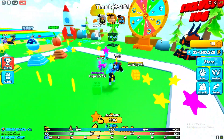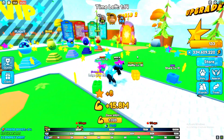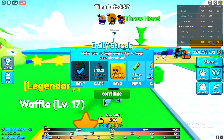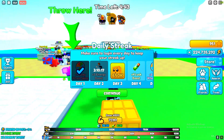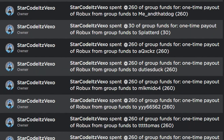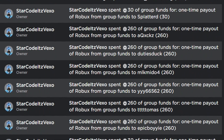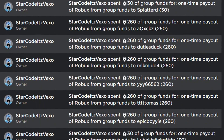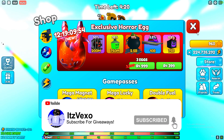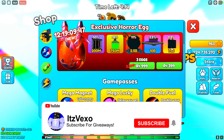Before I end the video, make sure you like and subscribe to my channel. That's all of the codes in Yeet a Friend for the horror update. I'm always doing Robux giveaways on my channel, giving out thousands of free Robux. Thanks for watching and I'll see you on the next one — peace out.